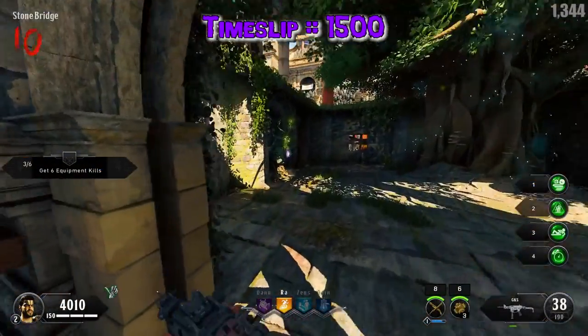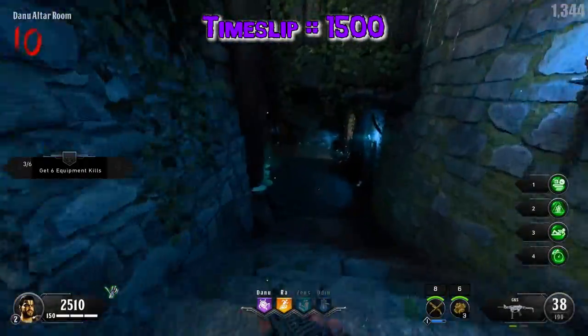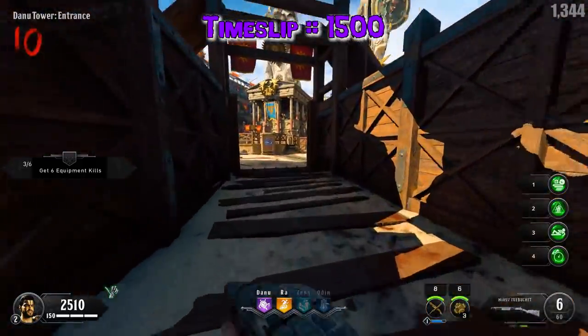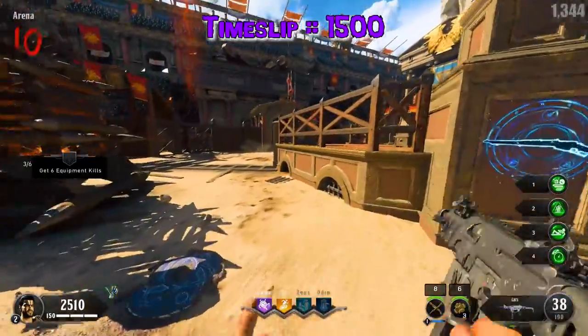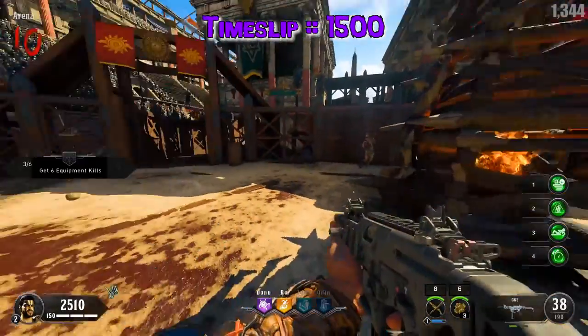Our first perk is Time Slip, and it costs 1500 points. It allows equipment cooldown rate to be increased, Mystery Box and Pack-a-Punch weapons appear faster, and greatly reduces trap and fast travel cooldowns. Its modifier is that Special Weapon Charge Rate and Elixir Cooldown Rate are slightly increased.